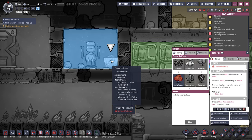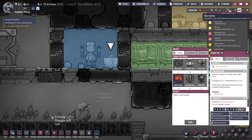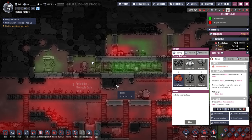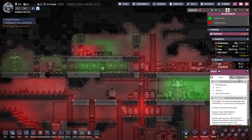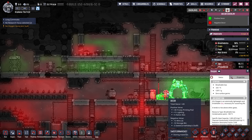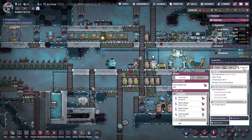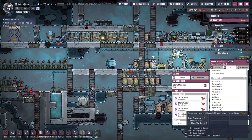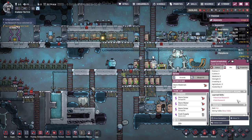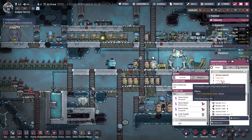It doesn't tell me. Maybe I click on a dupe - which for whatever reason I'm struggling with - oh, cause I'm in the overlay. How do they figure out their decor happiness or unhappiness? Yucky lungs, soggy feet. Those are bad things.